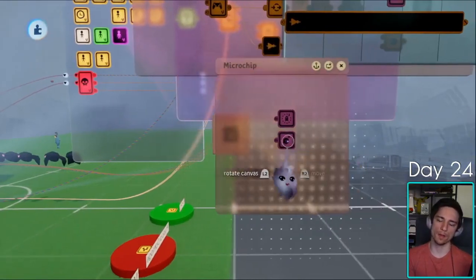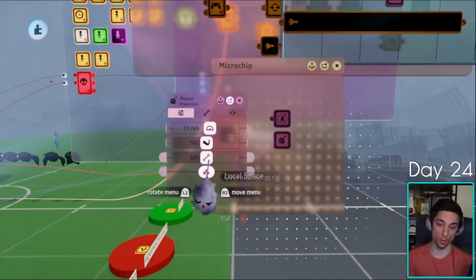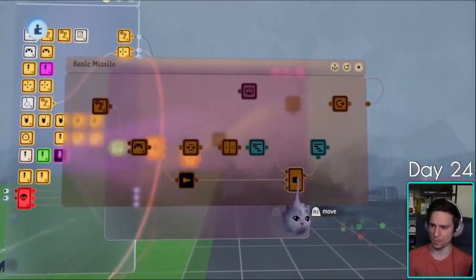So what's going on here? Rocket rotator and mover. We'll make the mover local. We will emit it in the direction its chip is facing, so it's going to shoot this way. Let's just look at the logic one more time.